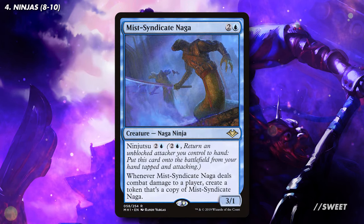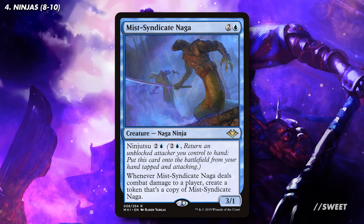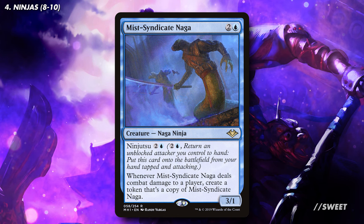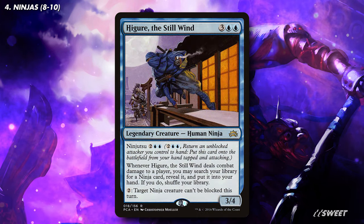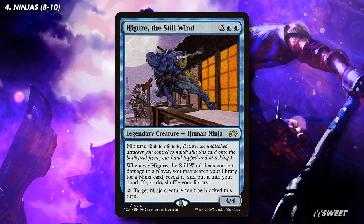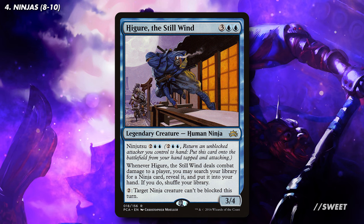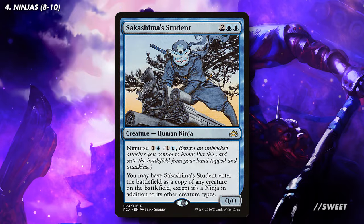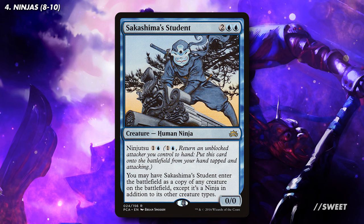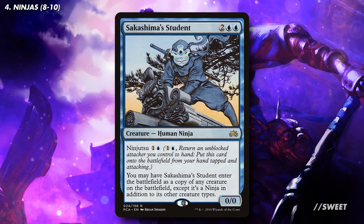We then have a board state in a can with Mist Syndicate Naga. This is honestly fantastic with our commander, as it just makes us a bunch of ninjas that'll all trigger Yuriko's ability, so we're flipping more and more cards and causing more and more life loss. You then have Higure the Still Wind, a ninja tutor on a ninja, getting one of the best cards out of our deck for that exact moment. But also importantly, it's a great mana sink as well to make sure our board of ninjas are unblockable and able to swing through. We then have Sakashima's Student, which can come in as a copy of one of the best creatures on the battlefield, but also makes it a ninja. Even just having another unblockable creature become a ninja will be good enough with Yuriko out.